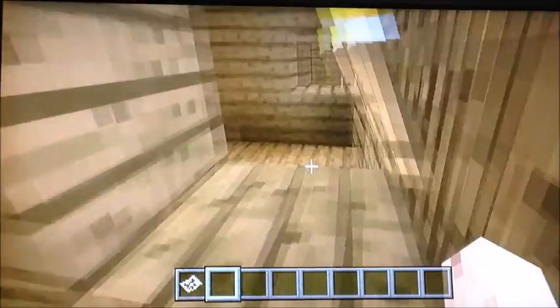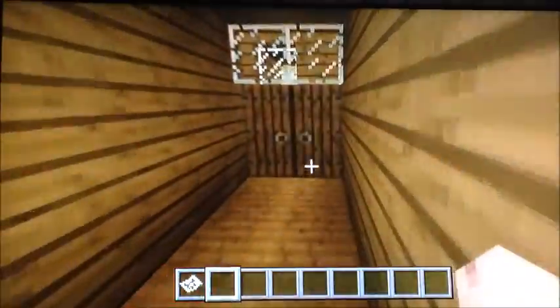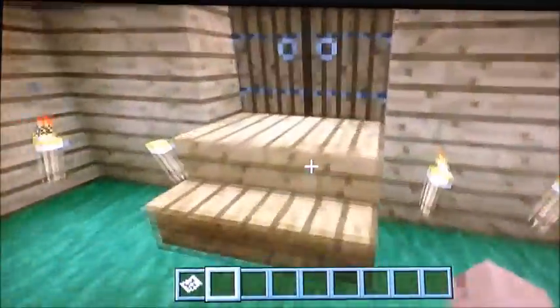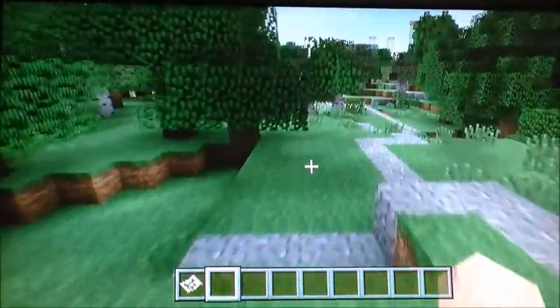One disadvantage with this house is with these torches — you can kind of see into each other's rooms. Luckily there is no getting-dressed mod in this game, or you'd be seeing nude pixelated blocks, I guess. That's kind of TMI, so I'm not going to mention that again.